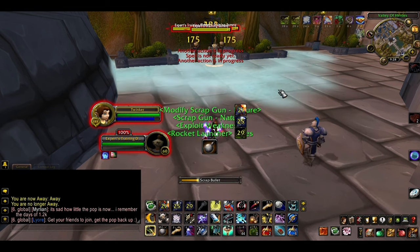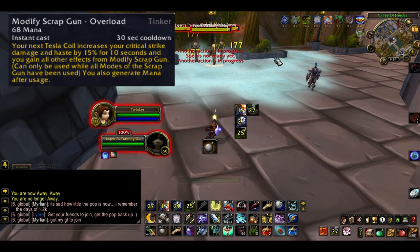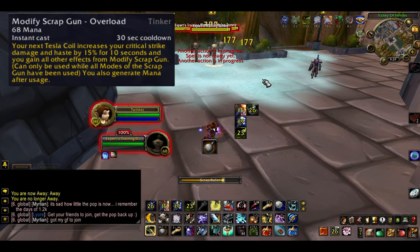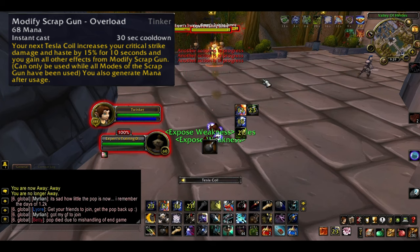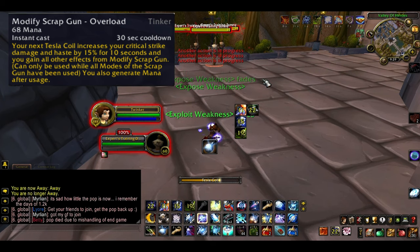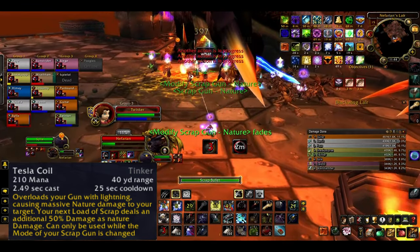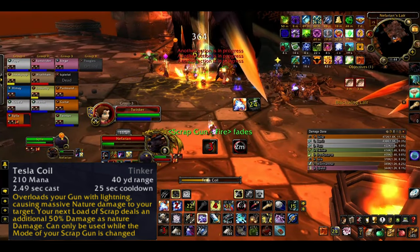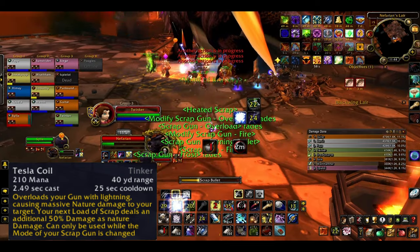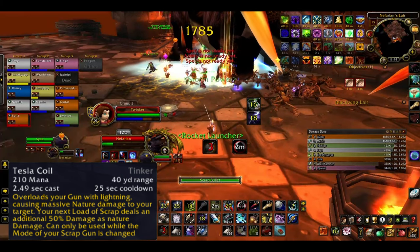Once all three modes of Modify Scrap Gun have been used, you can activate Modify Scrap Gun Overload, which causes your next Tesla Coil to increase your critical strike damage and haste by 15% for 10 seconds, and you gain all other effects from Modify Scrap Gun. So definitely cast a Scrap Bullet when this is active. Tesla Coil is your hardest hitting ability — I've had it hit for 12k and I'm not geared at all. It has a 25 second cooldown and a 2.5 second cast, you can move while casting, and you can only use it when the mode of your Scrap Gun has been changed.